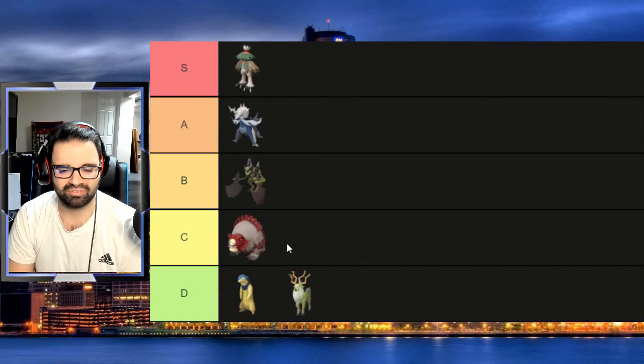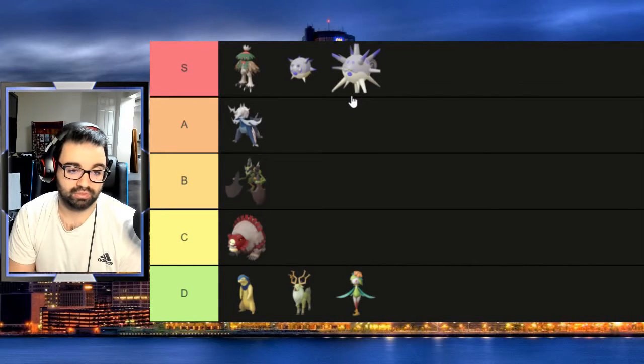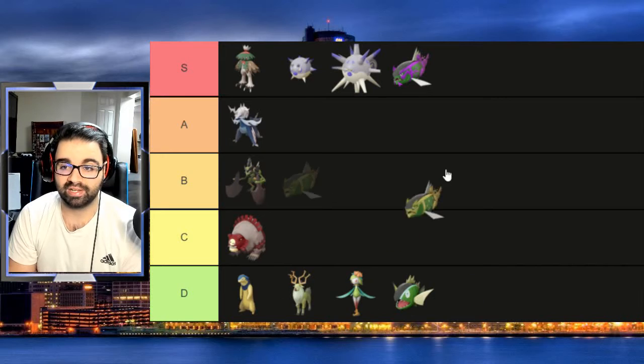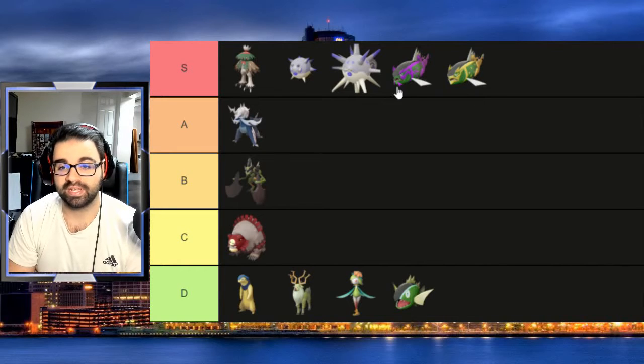I never really care for the first one's shiny either — they don't really change that much. Qwilfish though, like I said, black to white always looks great. Qwilfish does it right. I don't like the first one, but I do really like the Basculegion ones because there's enough change — like the green doesn't change that much, but the yellow and purple from white and red does enough for me.